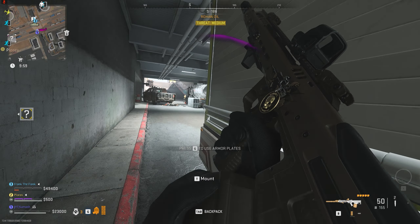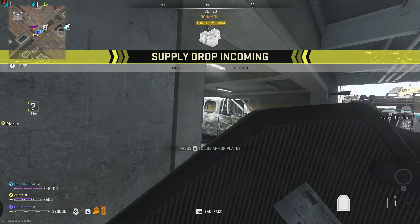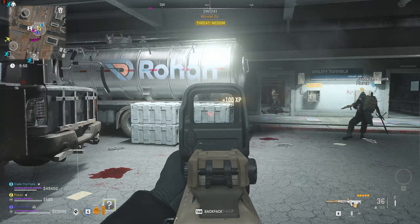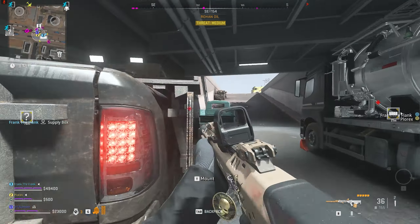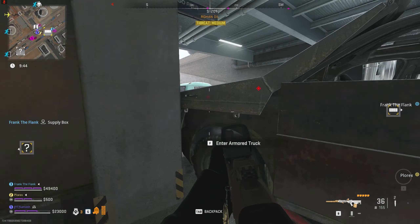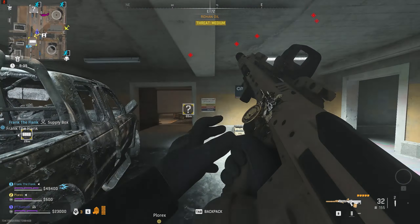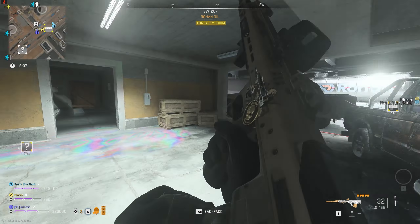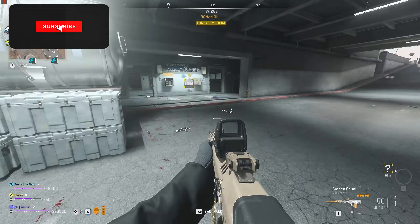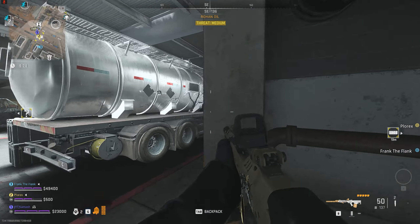Season 3 Reloaded in Call of Duty DMZ has given us a brand new map. This can be accessed through the map Almazra, meaning you can go into Almazra, loot up, and then go into a second instance within that same raid. That second map is a bunker complex hidden underground underneath Almazra.